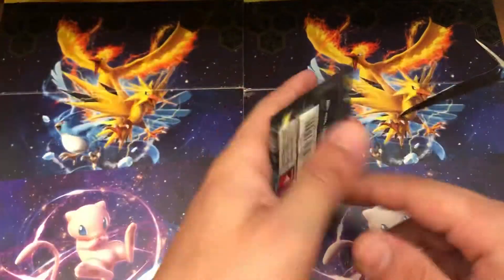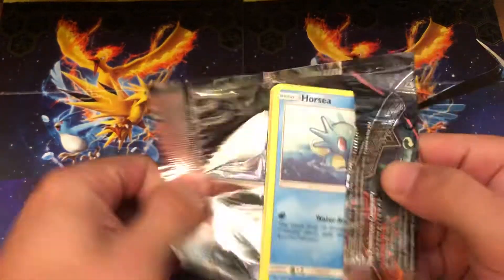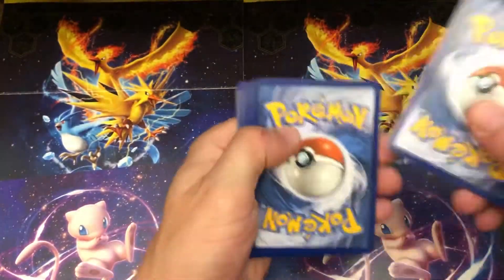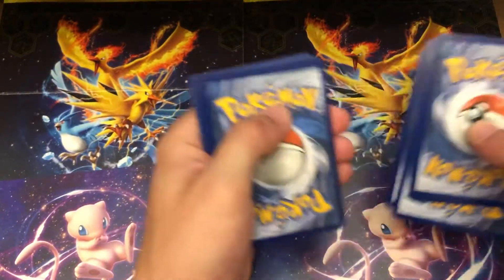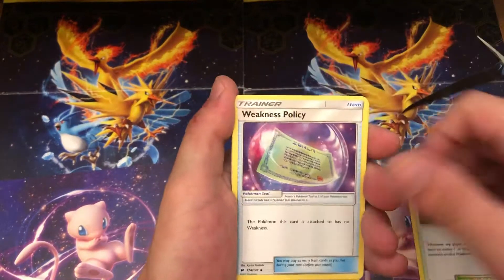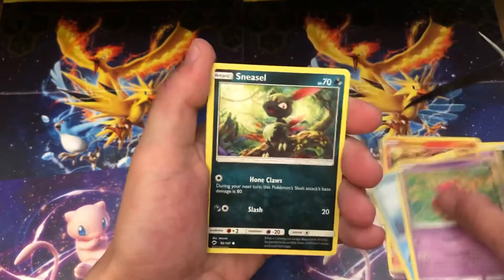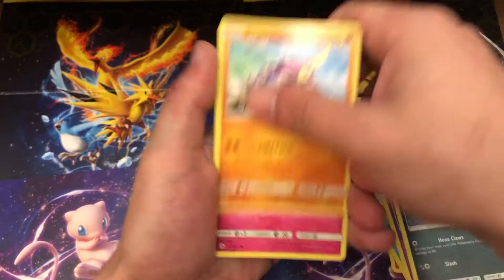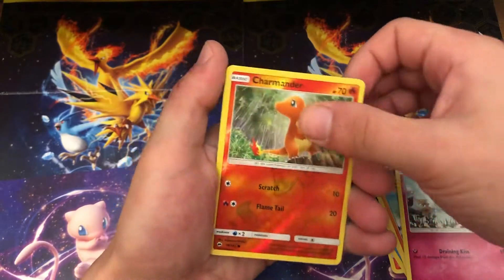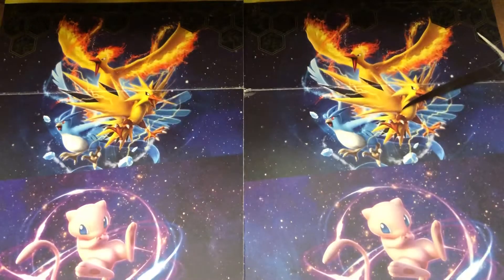Last one — here's the Burning Shadows. Come on, Charizard, don't let us down. It's all about the Charizards. We're looking for the shiny Charizard when I get into that GX box. Four at the front — Dark Energy. Potown, Weakness Policy, Heatmor, Horsea, Venipede, Sneasel, Krokorok, Ralts. Reverse Holographic Charmander, and a Persian. Wah wah wah. Oh well, no worries.